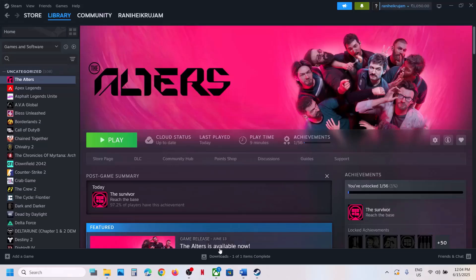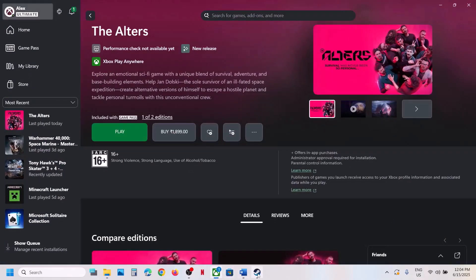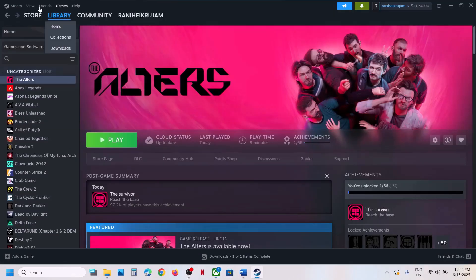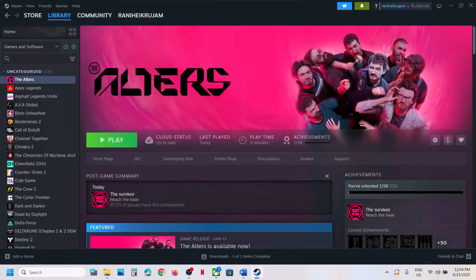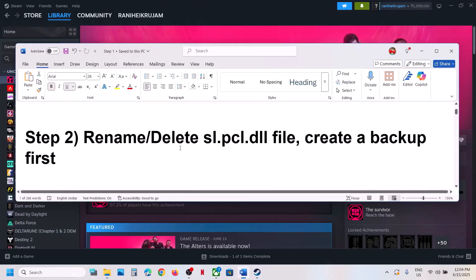The first step is to restart Steam. If you have the game on Steam, go to Steam, then exit. Once it is closed, relaunch Steam and check. If that does not work, restart your computer and check. If that does not work, move to the next step.